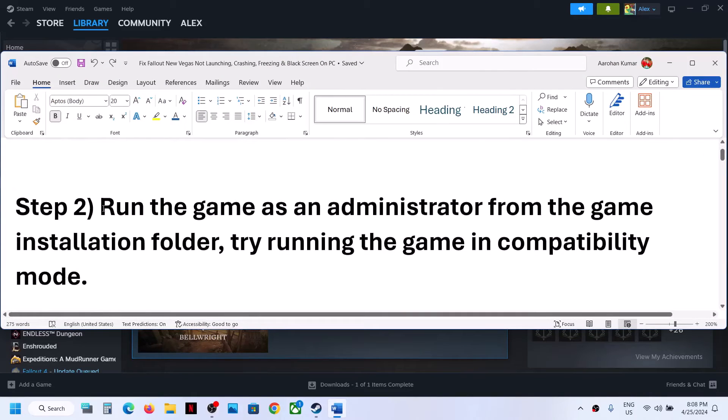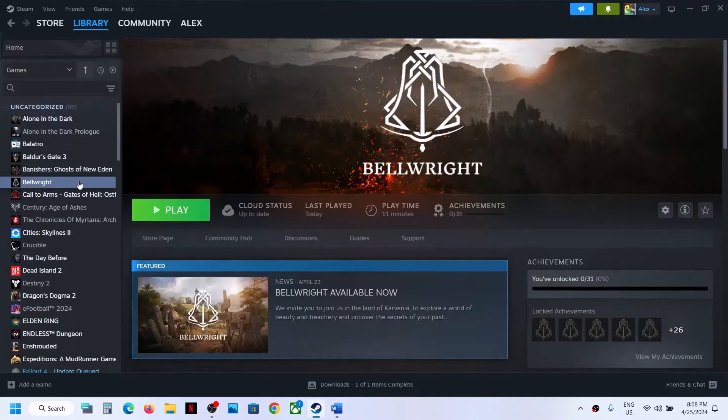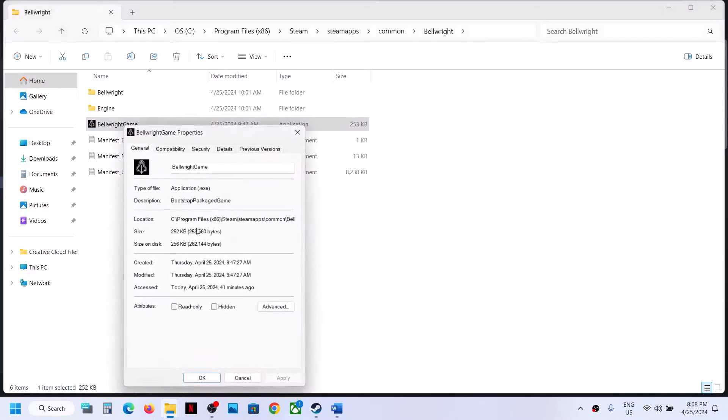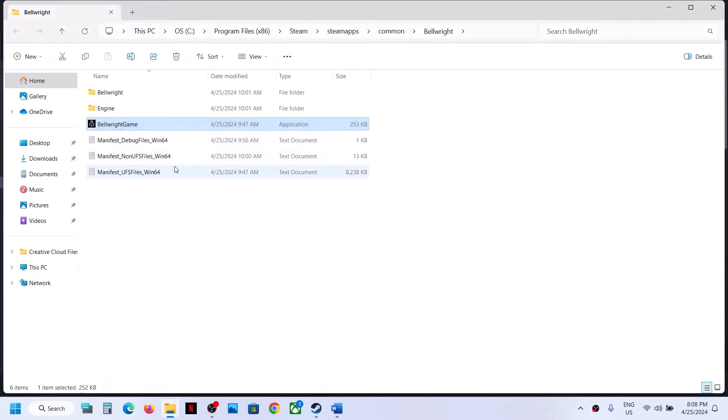The next step is to run the game as an administrator from the game installation folder. Right-click on the game, select Manage, then go to Browse Local Files. It will take you to the game installation folder. Right-click on the game exe file, select Properties, go to the second tab, put a check on the box which says 'Run this program as an administrator,' hit Apply, click OK, then double-click to launch the game from here.